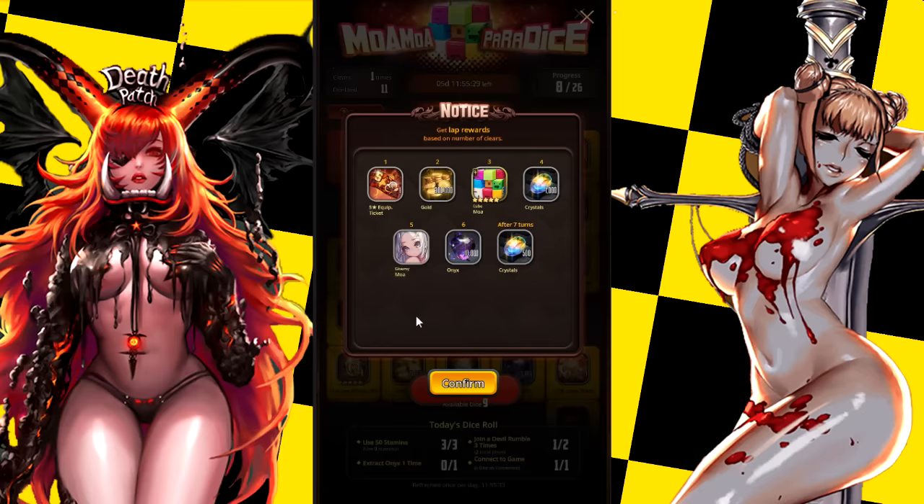You also get the Moa skin, which I remember looking pretty nice - I'm going to try and look up the picture right now. There's a site that shows the skins, so if it's in there that'd be perfect for me to show you guys. The next rewards are 10,000 onyx and 500 crystals, which is actually extremely nice.